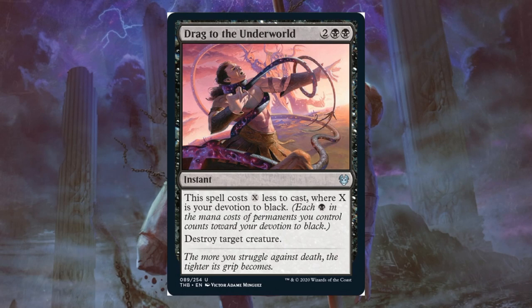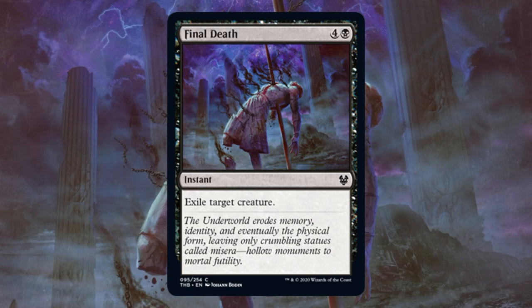Final Death. Excellent piece of removal for black — it's a common. This could be a very high pick, maybe even sometimes first pick common out of a pack in draft. This is perfect because it deals with gods if you're unlucky enough to run into those, deals with escaped creatures very well. You can splash it, easy to find at common, comes out at instant speed. When it comes to standard, I don't really see this crossing over there because of the casting cost. If I need something like this, I would lean towards Omnixilus's Cruelty.